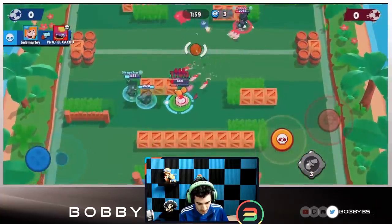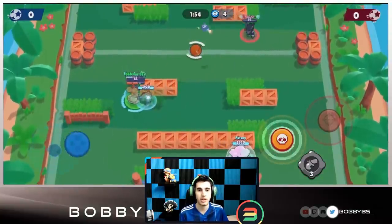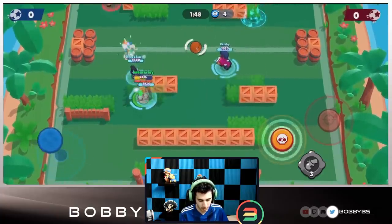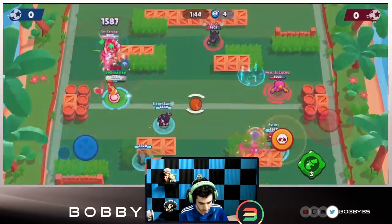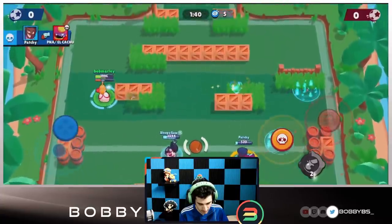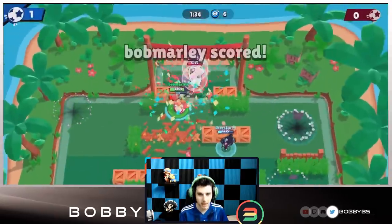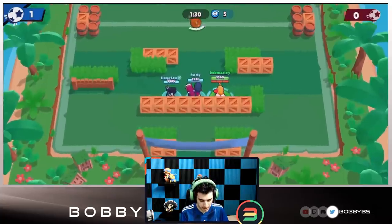Jigsaw gets a kill, we get one as well. We're at 36 HP so we just chill and regen a bit. That Crow is juking the Penny mortar. We move forward, use the gadget, able to hit a snipe, going for the Crow — can't get it. Jigsaw passes the ball to us, breaks the wall. We put the ball in the net: one to nothing, about a minute into the game.